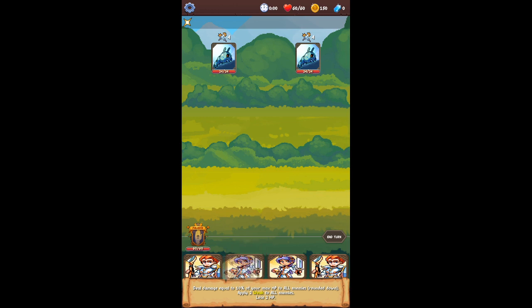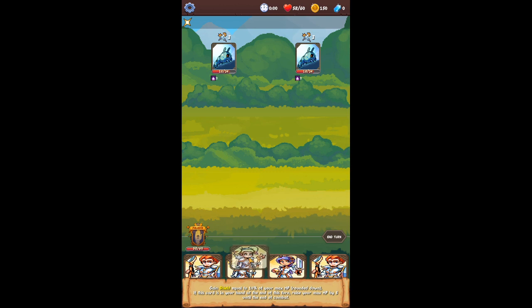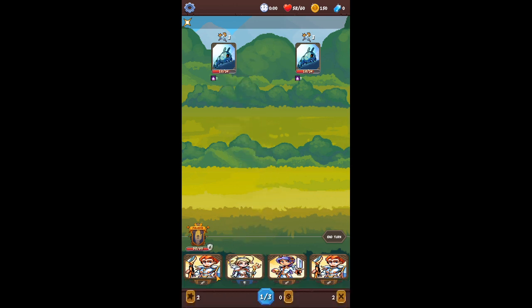Apply 2 weak to all enemies, you lose 2 HP. Deal 4 damage — every time you heal yourself, this card gains plus 2 damage until the end of combat. That one applies a bunch of weak. This one gains shield equal to 10% of your max HP, rounded down. If this card is in your hand at the end of your turn, raise your max HP by 5 until the end of combat. Give ourselves the shield.